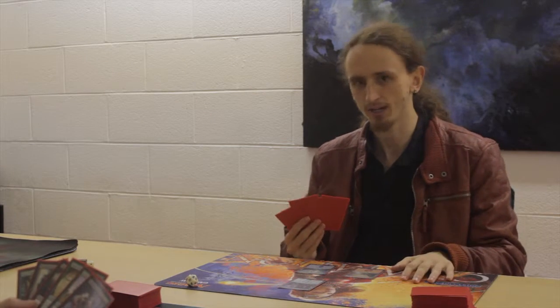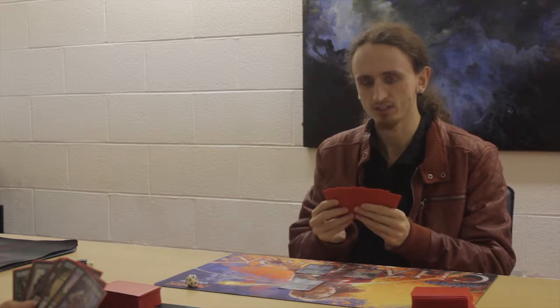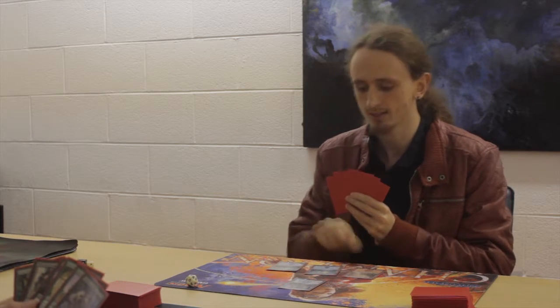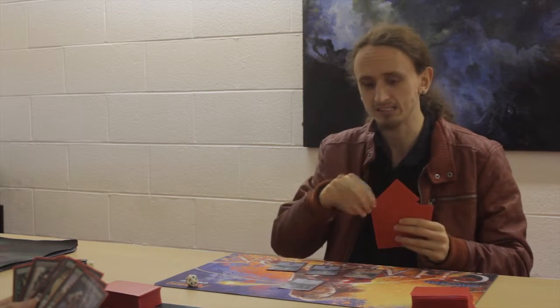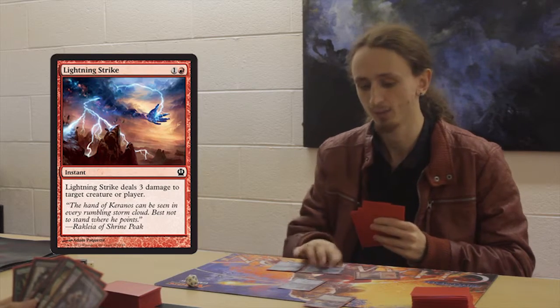Now that I have untapped all my cards, I can now draw a card. Now that it's my turn again, I am allowed to play more spells and some more creatures. First off though, I am going to play this other island. So now I have a total of 3 lands in play — one red and two blue. Before I attack, I am going to play this instant called Lightning Strike by tapping one red and one blue card.